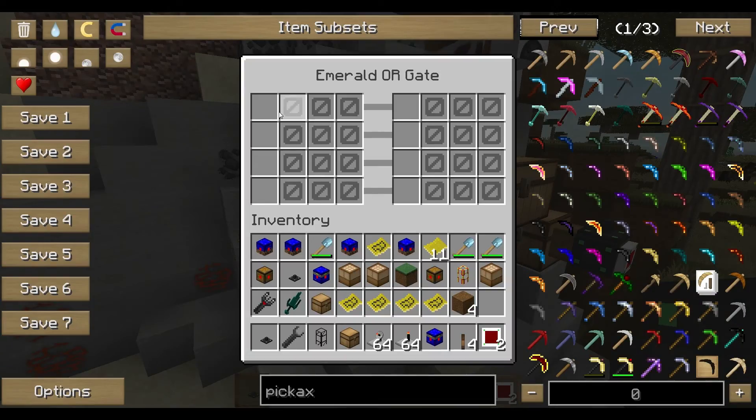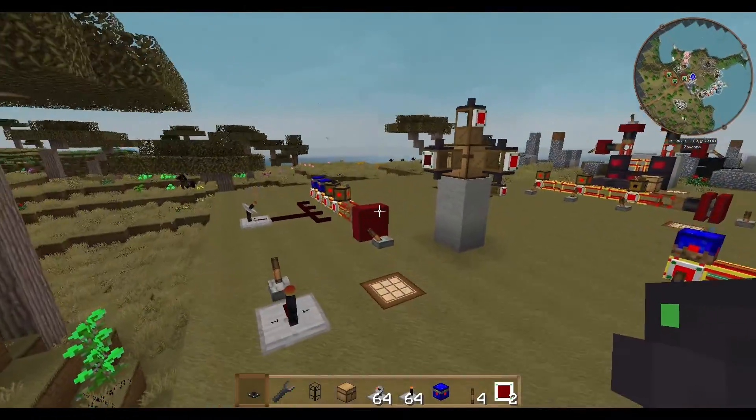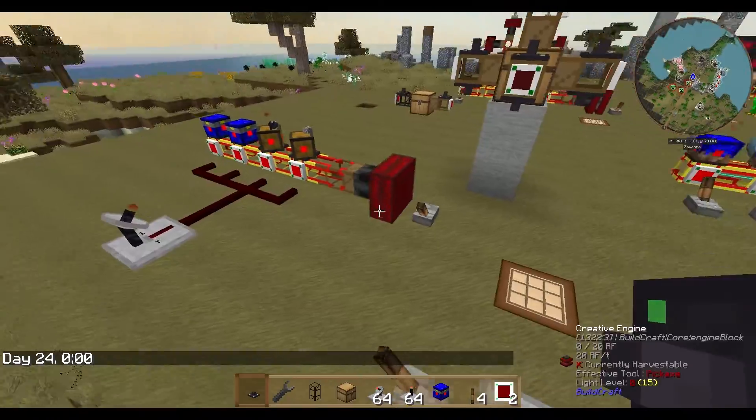We set the gate so that if the inventory is empty, it receives items; if inventory has items but is not full, it accepts items; and if full, it closes. Now the pickers should fill their inventory into the chest and we should be ready to test.